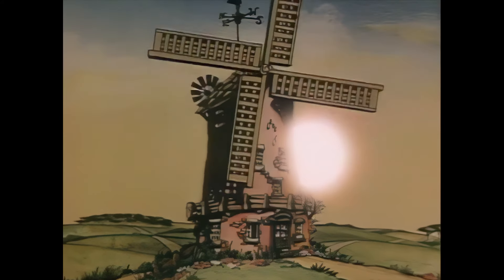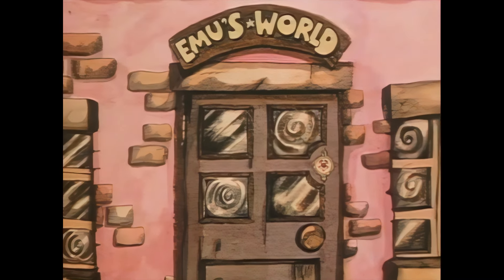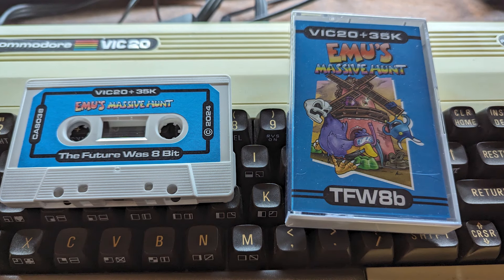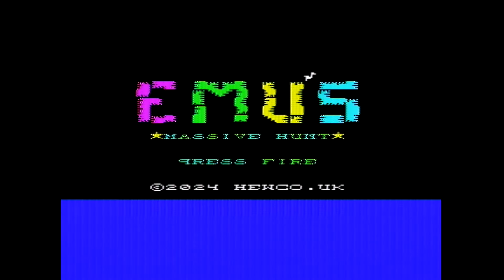We're here today to play a brand new game for the VIC-20, and you will need a 35k expansion for it. Emu's Massive Hunt from The Future Was 8-Bit - there is no sign of Rod Hull on the packaging, but there is an Emu and a pink windmill. Physical copies of the game are available from The Future Was 8-Bit, but there are digital downloads as well, and we fire up the game.